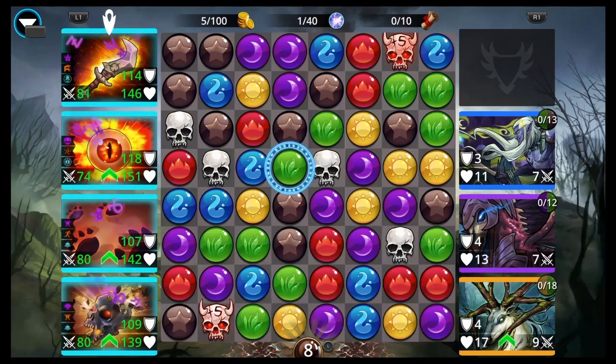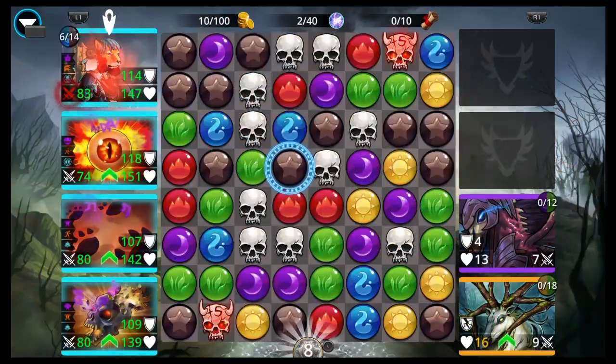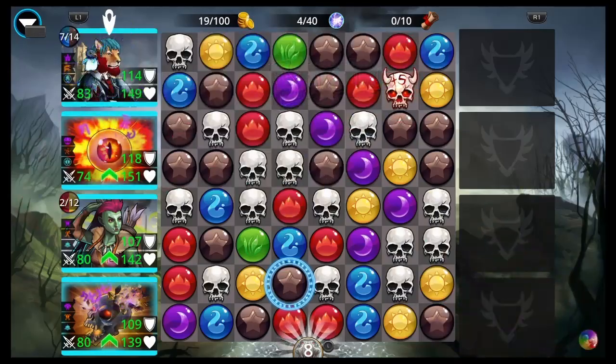So we got Bone Scraper, Eye of Argus, Trick Nala, and Fist of Zorn. There's not too many skull-related troops for this, but there's definitely enough.